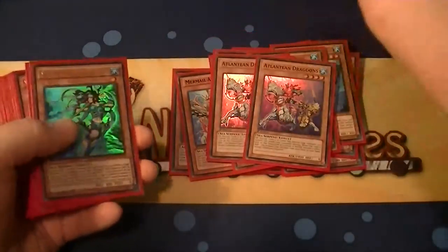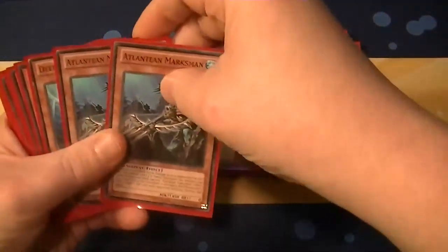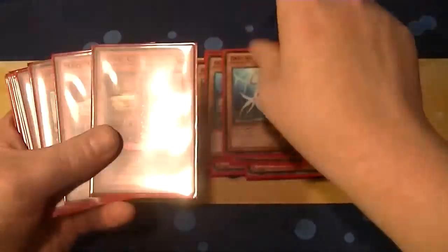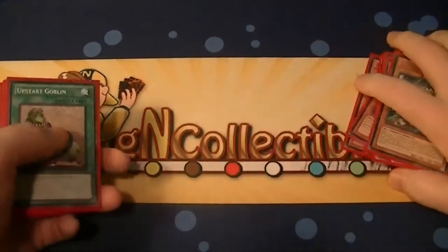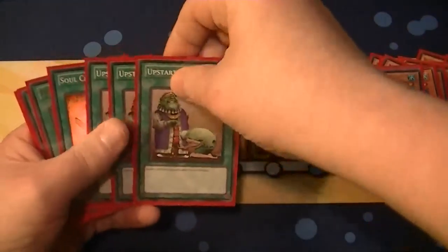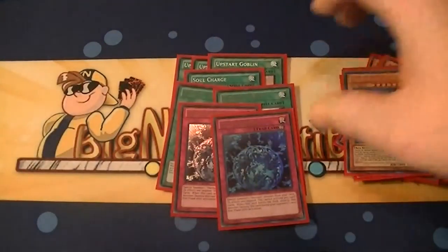For the Atlanteans: two Dragoons, three Neptune Abyss, three Infantry, two Marksmen, D.Va, two Maxi, two Valor, two Aqua Spirit, and a Moulinglacia. For everything else: three Upstarts, Soul Charge, two Instant Fusions, and two Abyss Spheres.